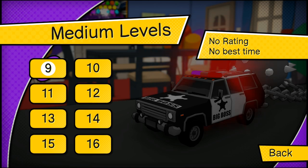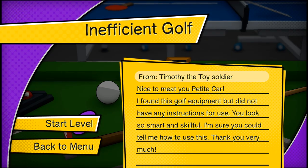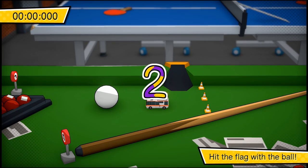After finishing level 8 you can back out to the menu and start up level 9 in the medium levels. On level 9 you need to push the golf ball to the pole and that will finish the level.